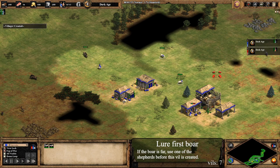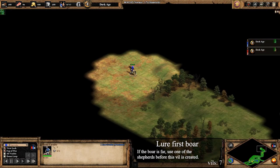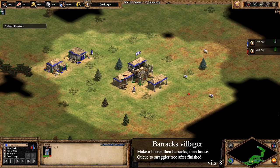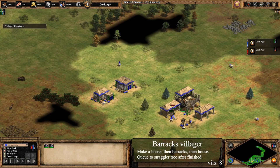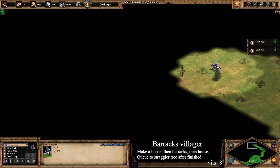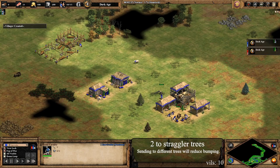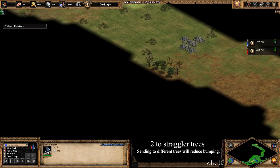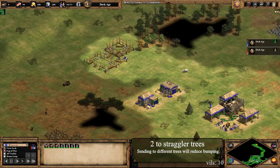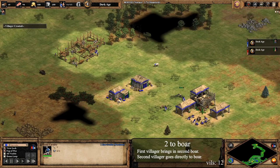This next villager needs to bring in the first boar at the same time that the second sheep finishes. Sometimes you'll have to send a villager that's already collecting sheep if the boar is far away. You'll get the timing with practice. Just make sure that you have seven on boar at this point. The eighth villager is the one that will be building the barracks. First, send her out to where you want to build the barracks and build a house, then queue up the barracks beside it. As an optimization, you can get the house to around 50% complete and then start the barracks — this will allow you to get your militia out 10 seconds faster. The reason you start the house first is that militia only take 21 seconds to complete and houses take 25, so you'd be housed if you built the house after the barracks. It also allows you to collect a little more food, which should allow you to easily keep your town center and barracks running at the same time.